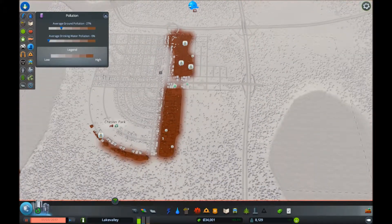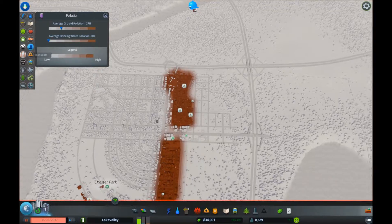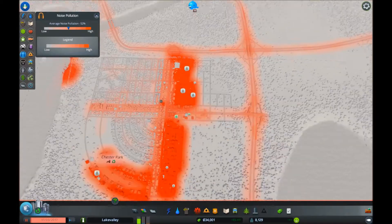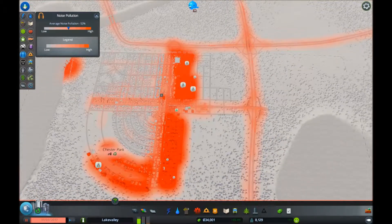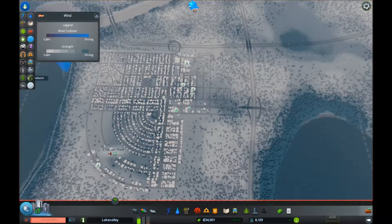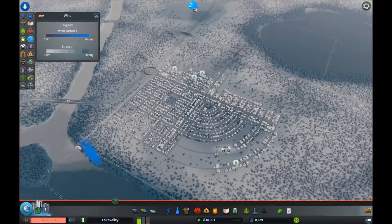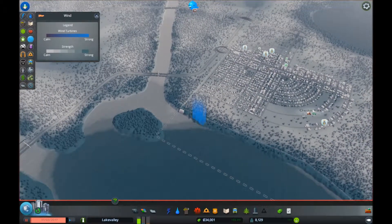What I wanted to do longer term in the city is keep the industrial kind of in this corner here, clustering up against the freeway edges where we're going to get noise pollution from the freeways anyway. The freeways don't appear to produce regular pollution — this is just talking about ground pollution and water pollution. I don't think there is an air pollution mechanic in this game. There is wind, but I think that's mainly for wind turbine performance, which is interesting.